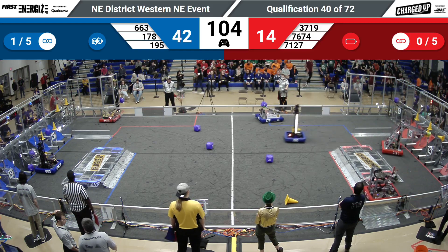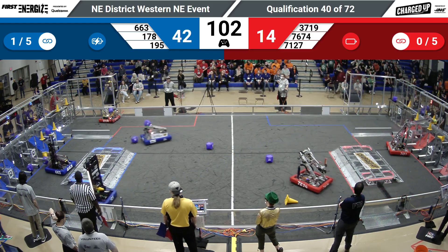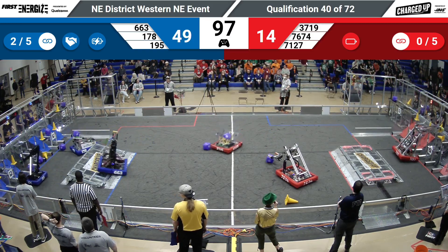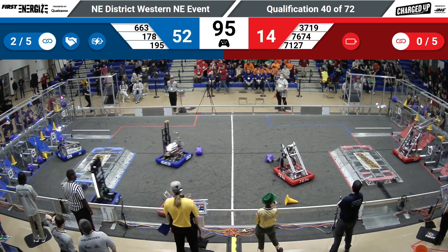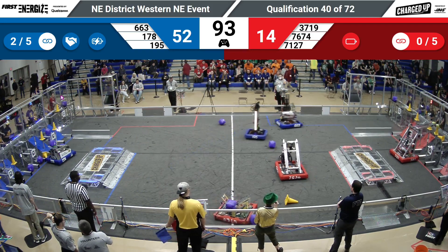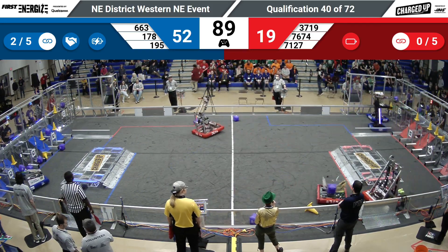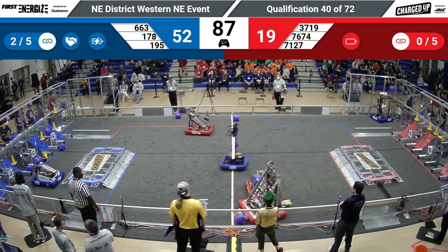178 has a cube of their own. 195 coming back with another cone. 7123 Long Metal lining up with their cone on the Red Alliance side of the field. Looks like they're trying to place it in the upper row and they've got it. 195 grabbing yet another cone. 663 grabbing a cube.